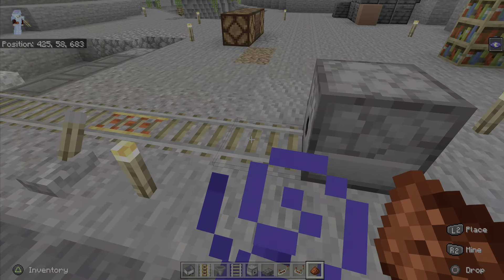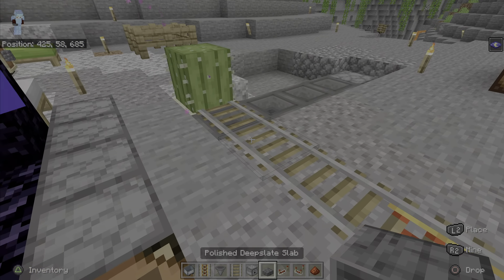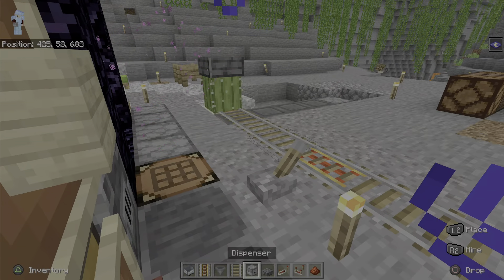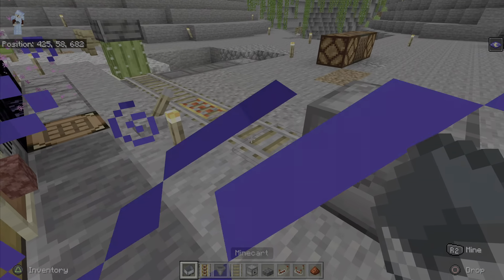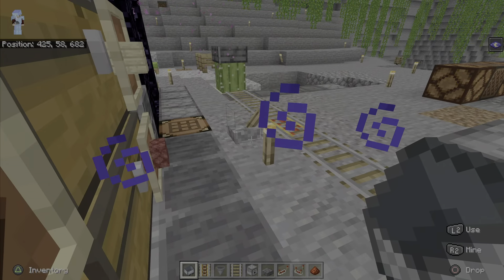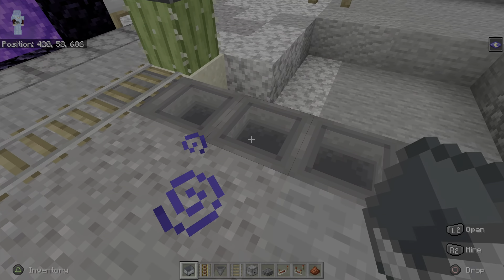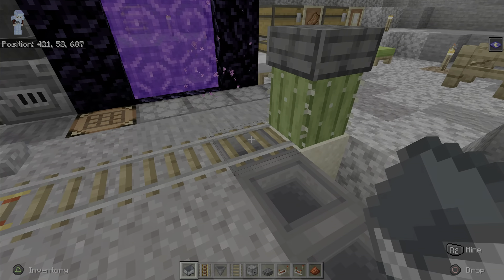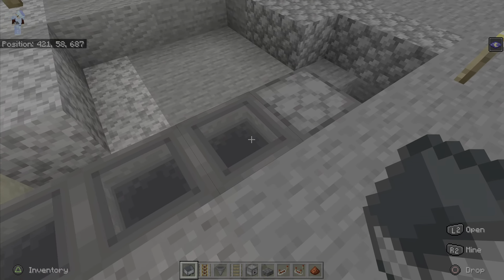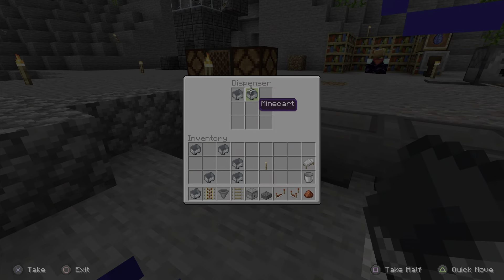I want to show you the mechanics of the elevator system. Let me get my hotbar ready. Before, when I did this with you guys on camera, I built it as we went. I'm going to do my best to explain exactly how it works and then show you how it works when we're done. This is a pretty basic redstone system — if you're not familiar with redstone, don't worry because I'm going to show you how it works.